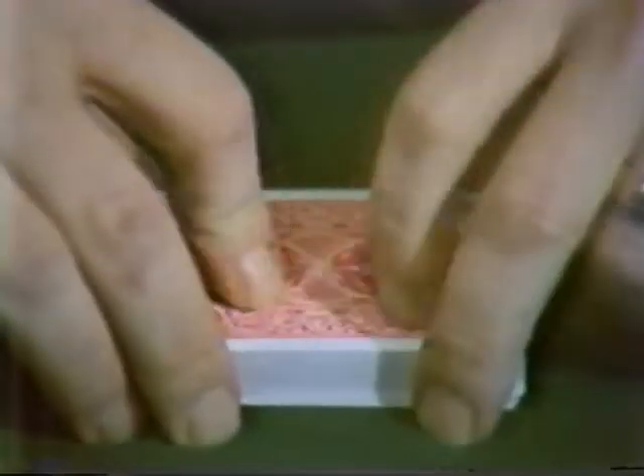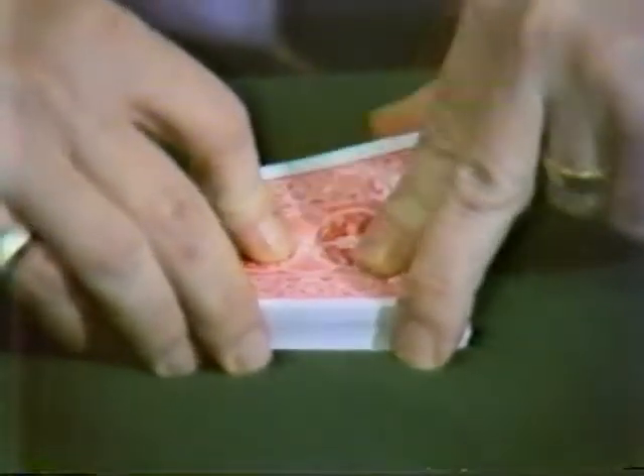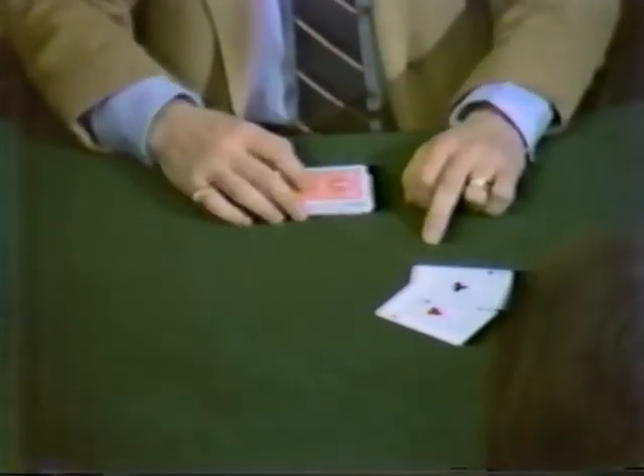These two guys were cutting for a high card. The one guy was very good, because every time he would take the deck and cut it, he'd get a high one, like an ace — the cardiovascular ace, to be specific. The other guy wasn't too good; he'd always get low ones. But this one guy was so good, he'd always get a high one, like the ace of clover.